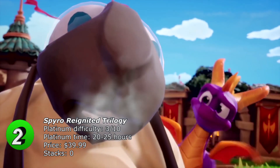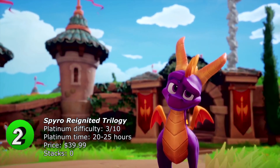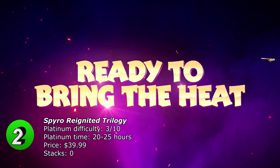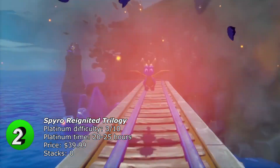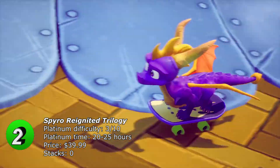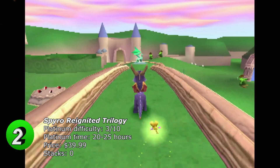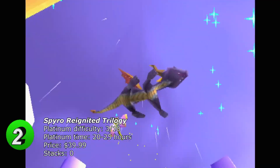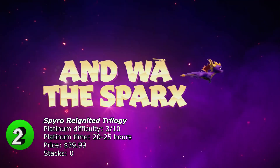At number 2 we have the Spyro Reignited Trilogy, which contains three titles. The first, Spyro the Dragon, has 37 offline trophies — it's the easiest and fastest of the three and you can get the platinum in five hours. The second, Spyro 2: Ripto's Rage, has 30 offline trophies and should take about eight hours. Last but not least, Spyro 3: Year of the Dragon has 41 offline trophies and should also take about eight hours. There are some cheat codes available — unlimited lives, level select, and color changes — but you can get through easily without them.